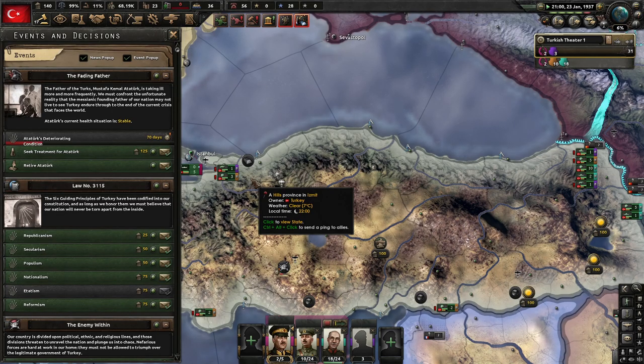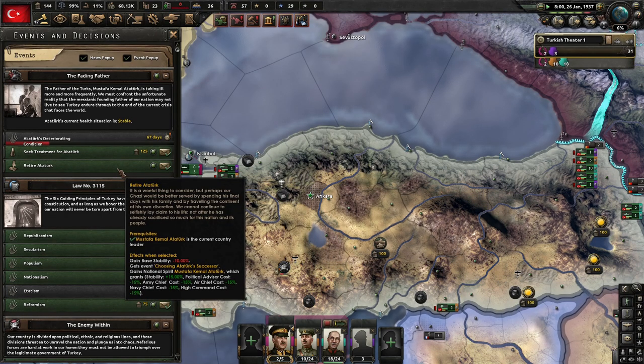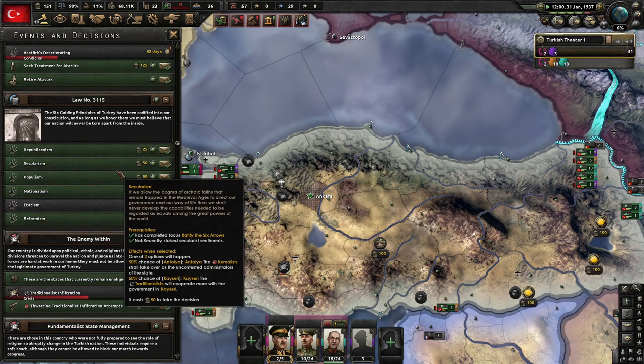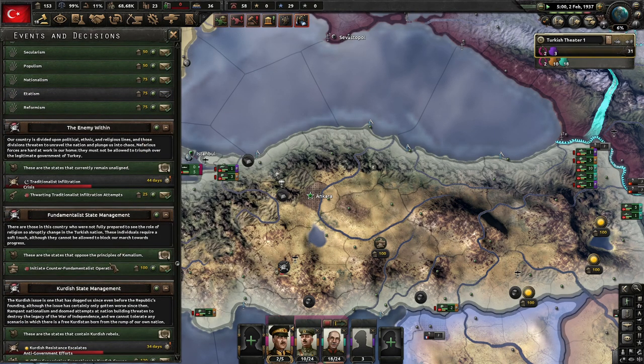We can always retire him, but we lose stability — which is fine. And we get choosing his successor as a national spirit: Mustafa Kemal Ataturk — more stability, political advisor cost goes down, but not nearly as much as Ataturk would give. Come on Ataturk, you've got to hang in there, man. That country needs you.